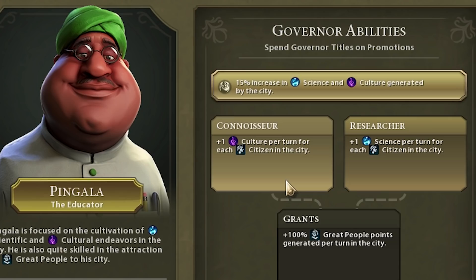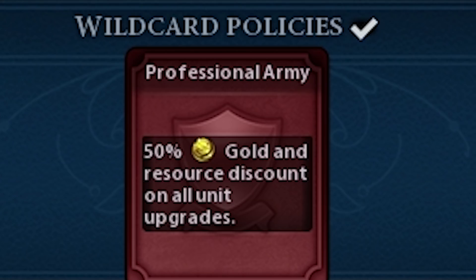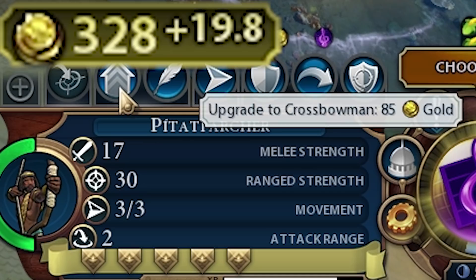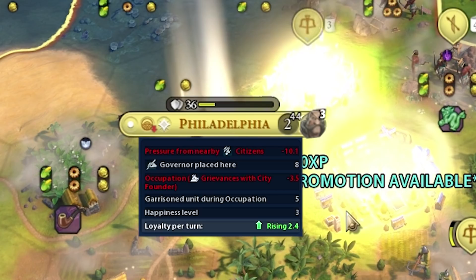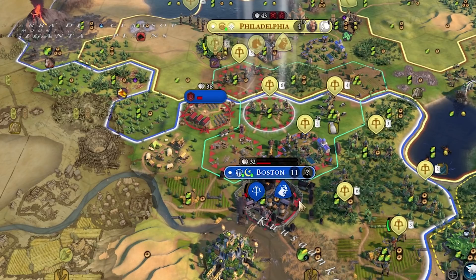20 HP per turn seems pretty broken. We can now promote Pingala — we're going to do Connoisseur, which gives plus 1 culture per turn for each citizen in the city. He's in Moreau which has 9 population, so that's 9 culture per turn. The main reason we wanted culture is to get Mercenaries faster, which gives us access to Professional Army — 50% gold and resource discounts on all unit upgrades. We can now upgrade our Pitoti Archers to crossbowmen for 85 gold instead of 170. We're getting quite a good amount of gold income now because we built a bunch of commercial hubs. Philadelphia is gone this turn, and since we sent Victor in there we're gaining 2.4 loyalty per turn. Scythia decided they wanted to make peace and offered us 44 gold per turn for 30 turns.